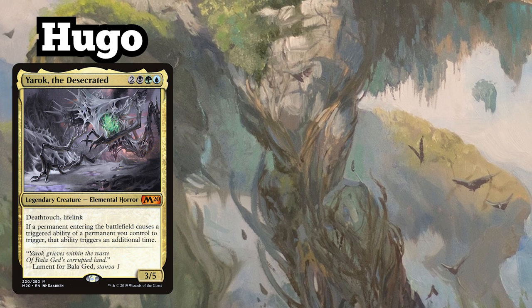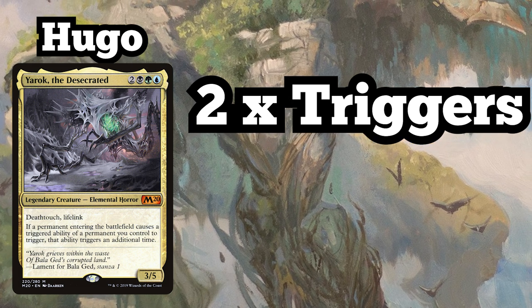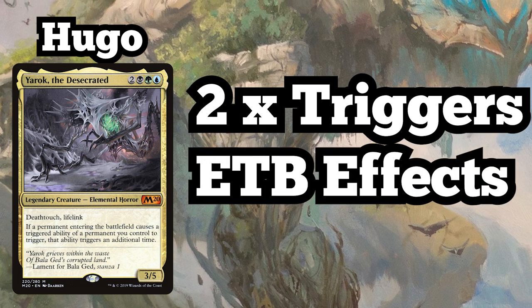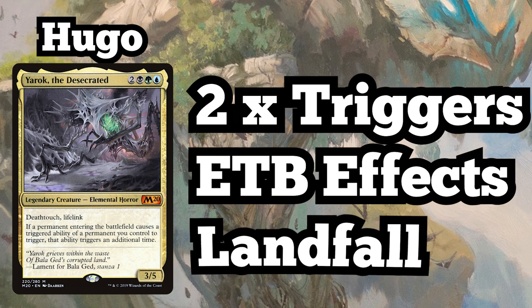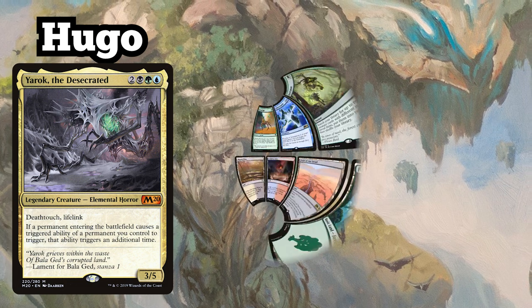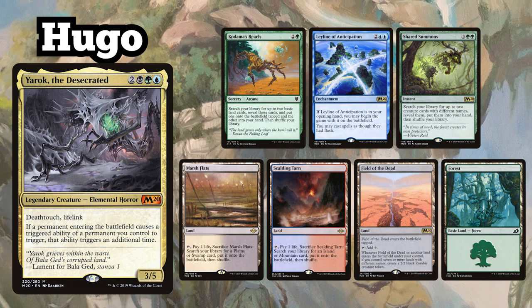Hugo is playing his Yarrick, the Desecrated Double Triggers deck, which doesn't need any creature type restrictions to work. Hugo plans on maximising the value out of as many ETB effects as he can, either on creatures, lands, or anything else. He even runs a respectable landfall package, which goes hand in hand with his ramp cards. Hugo begins the game with a hand containing Kodama's Reach, Ley Line of Anticipation, Shared Summons, Marsh Flats, Scalding Tarn, Field of the Dead, and a Forest.